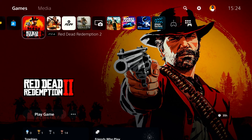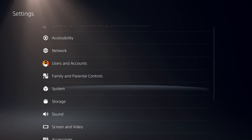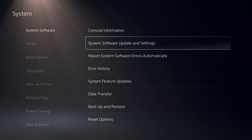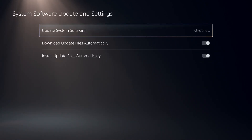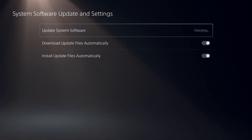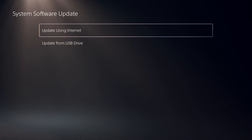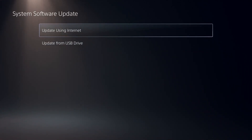To fix Marvel's Spider-Man 2 lag or stuttering on PS5, first go ahead and open up Settings. Now select System, then select System Software, then select System Software Update and Settings. Select option number one: Update System Software. There are two ways to update: using internet or from USB drive. I recommend selecting Update Using Internet.